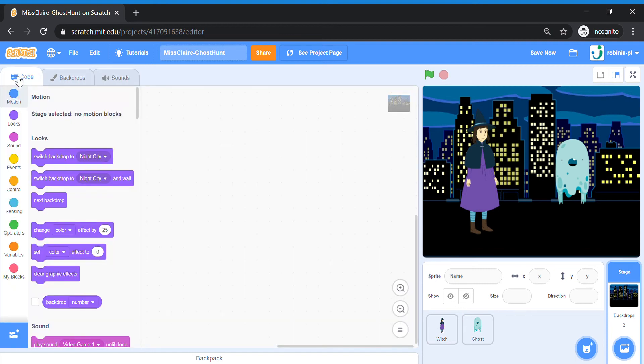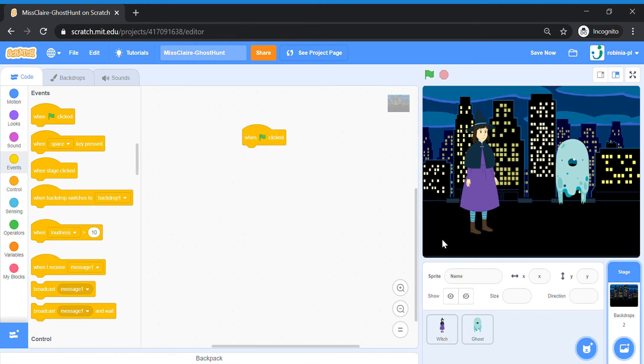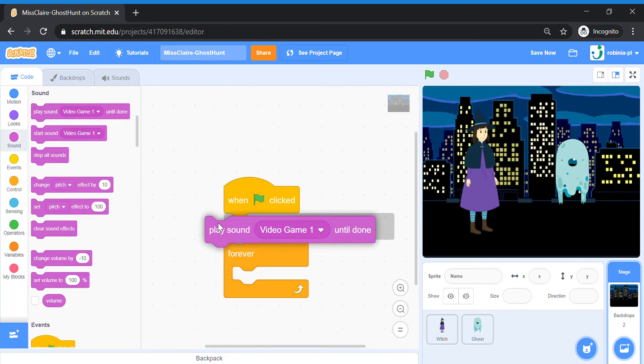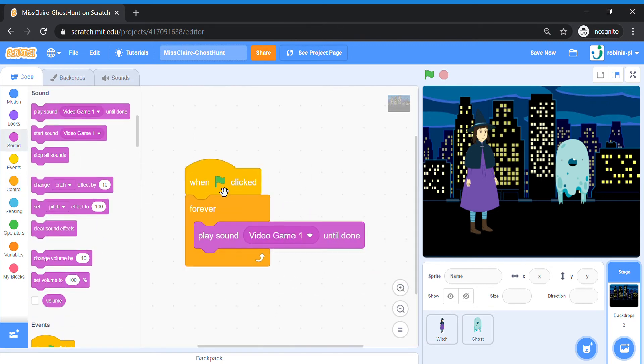Once you have added it in, go back to your code panel. We are going to add the code for background music. When green flag is clicked — when the game starts — forever, we are going to play the sound Video Game 1 until it's done, and then we repeat the whole code again. This music will last throughout your whole game.